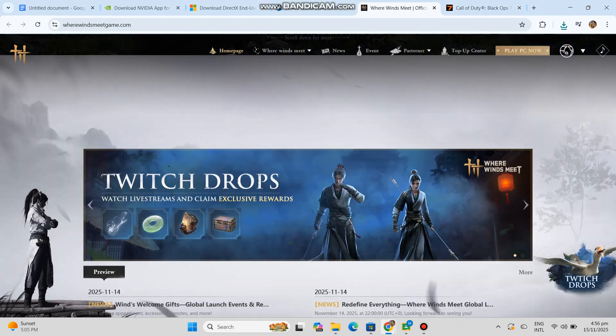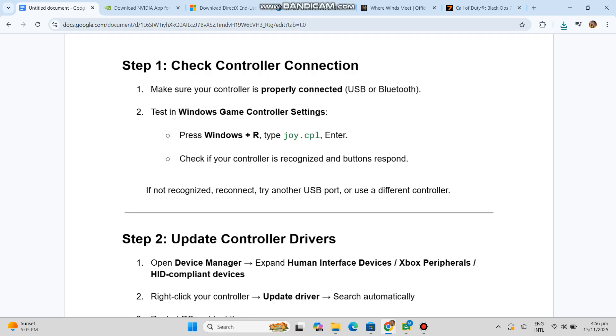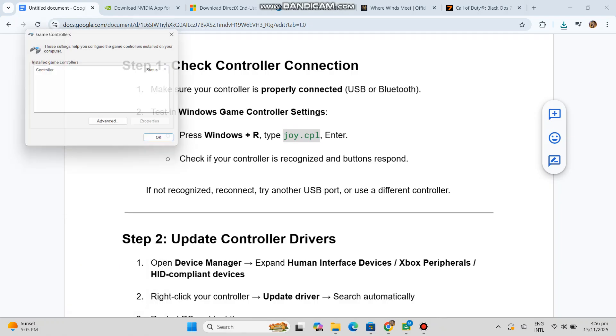Make sure your controller is properly connected, USB or Bluetooth. Two, test in Windows game controller settings. Press Windows R, type joy.cpl, enter. Check if your controller is recognized and buttons respond.